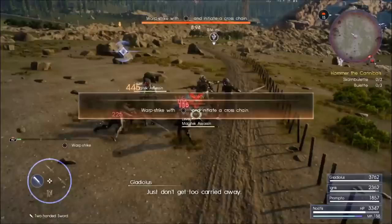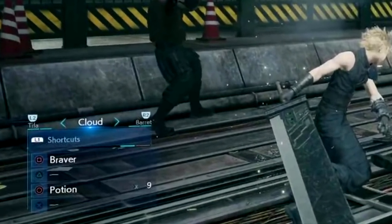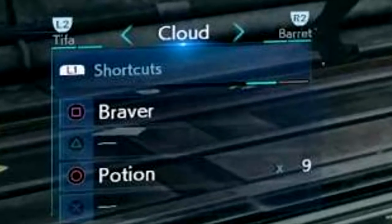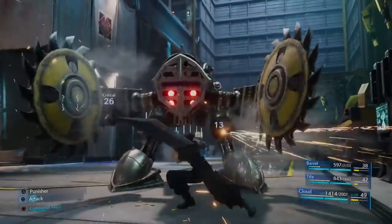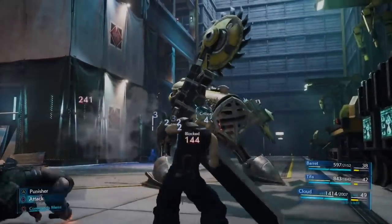I'll be interested to see if there will be a stagger mechanic, as the last few Final Fantasy games have featured it in some way. Hitting circle will open the command menu and allow you to use the face buttons to select special abilities like materia, items, and limit breaks. You can also switch characters by hitting L2 or R2. While we do see Cloud blocking saw attacks, it never shows you how to block — I'm assuming you'll have to time your blocks and possibly take advantage of a parry system. Blocks don't completely negate damage but reduce it, much like in Crisis Core.